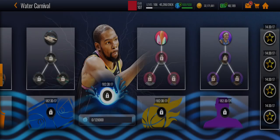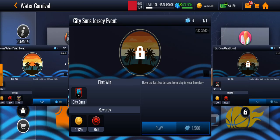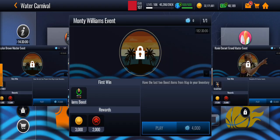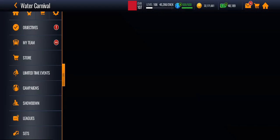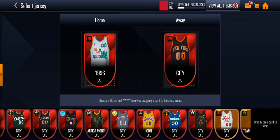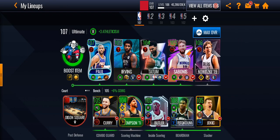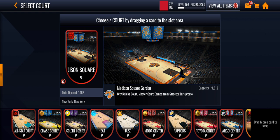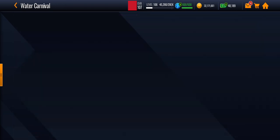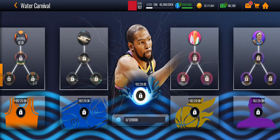You probably won't get Jalen Brown or KD free to play, but you will be able to get City Suns jersey event free to play, Footprint, and this coach Monty Williams. Now the jersey is pretty nice but we kind of already got one of those offensive rebounding jerseys around the same, and the court is also a brick — basically the same as the last one.